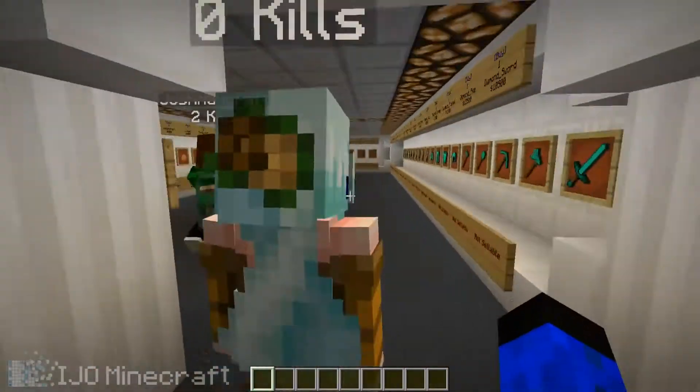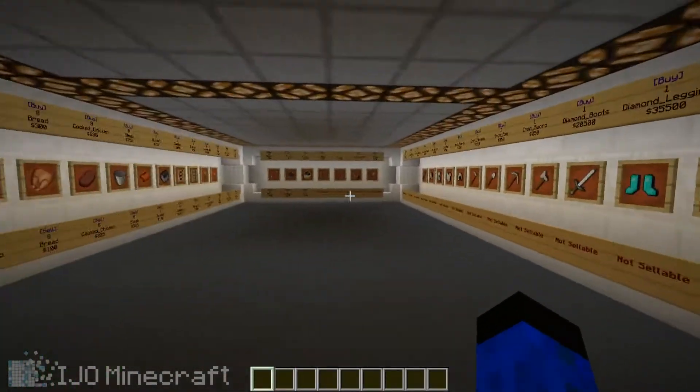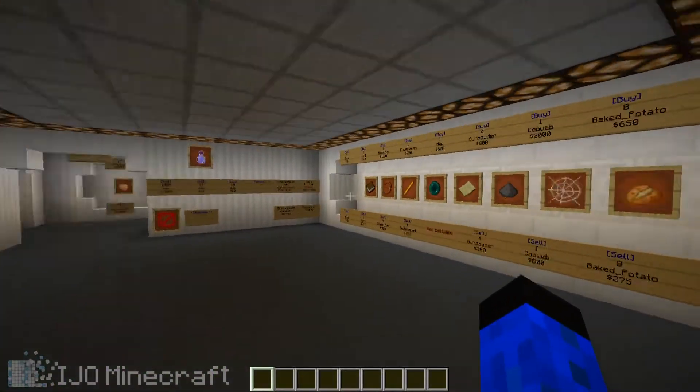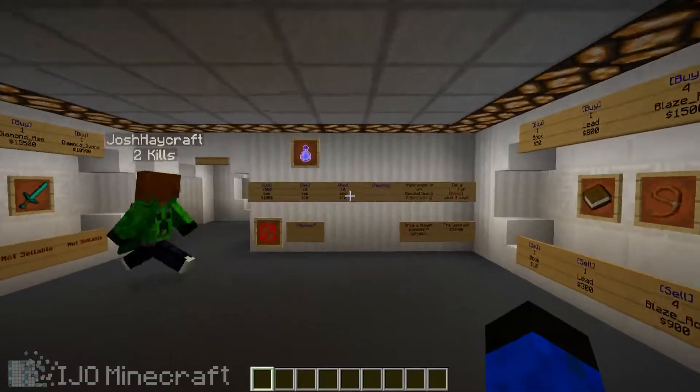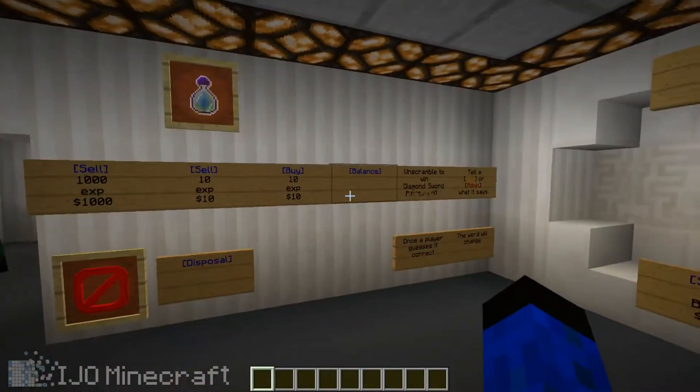So in here you got your basic armory and stuff. You got a set of iron and diamond, everything — bows, shields, flint and steel, compass, clock, rails, and food. And you can actually sell XP and buy it right here.